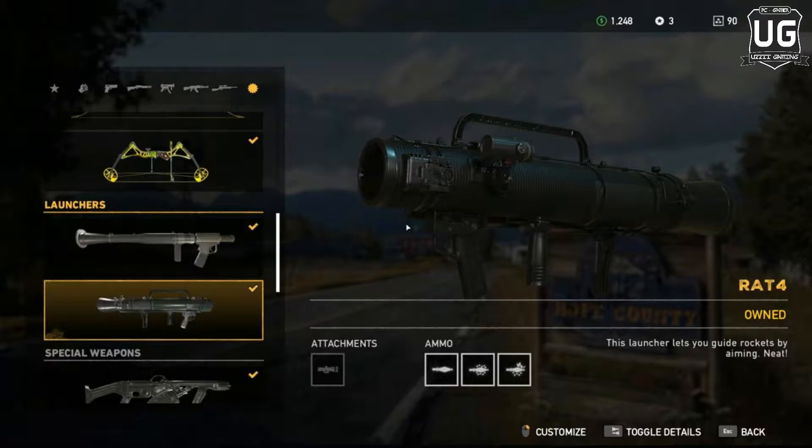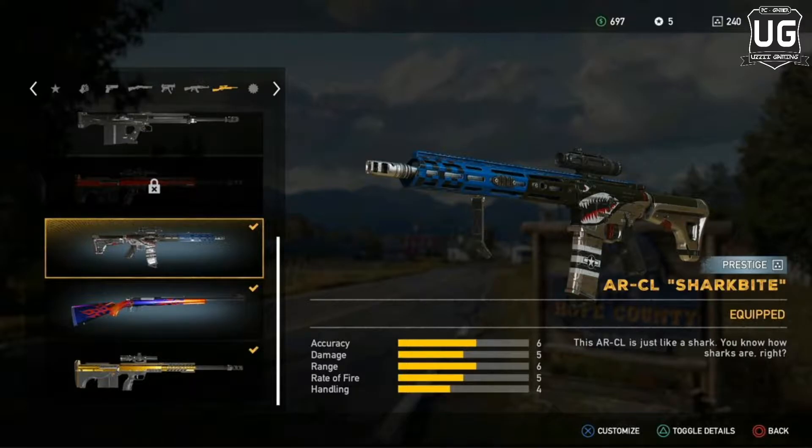In the seventh spot we have the ARCL Shark Bite. The ARCL Shark Bite strikes a fine balance between an assault rifle and a sniper rifle, being capable of semi-automatic fire while retaining minimum recoil for precise firing. It can be a great way to free up an equipment slot if you're tired of carrying both a sniper rifle and an assault rifle.